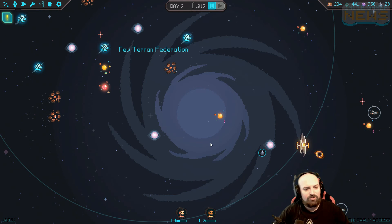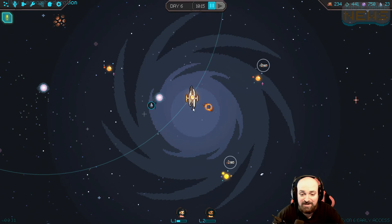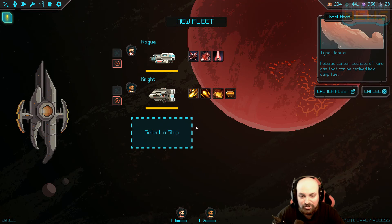Hey everyone, my name is Nick, you're watching Indie Gamer News. It's time to try some more Halcyon 6, and hopefully I don't have a crash this time. I've already started the game - I got two ships ready to go. I got a Rogue and a Knight, pretty much the same as what I had going on before, but hopefully we can actually have a game.